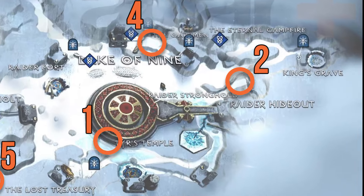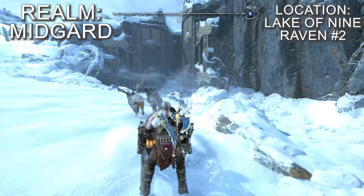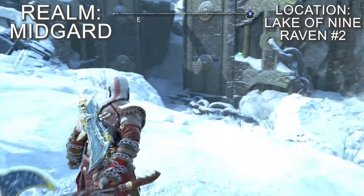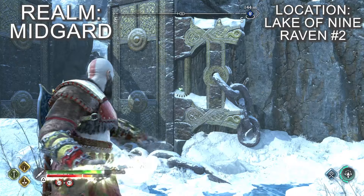The second raven in the Lake of the Nine is found by heading to the east side of the lake where there'll be two paths — a higher one to the north and a lower one to the south — leading to some giant metal doors. The raven is on the wall next to these doors and you can get at it by climbing up the higher northern slope to get the angle right.